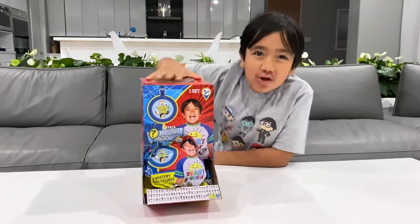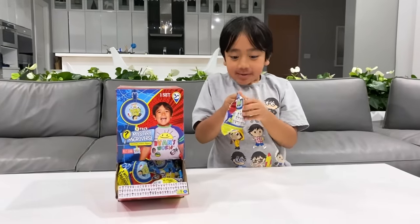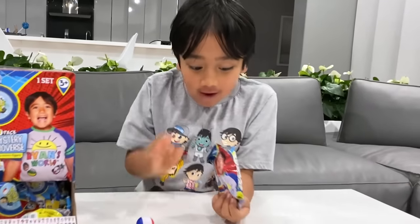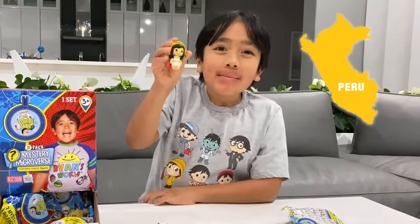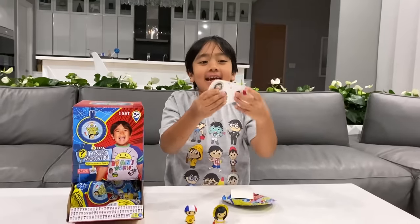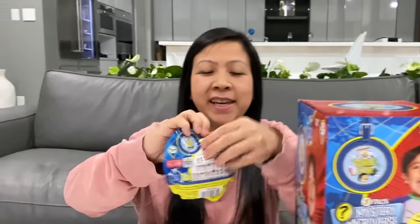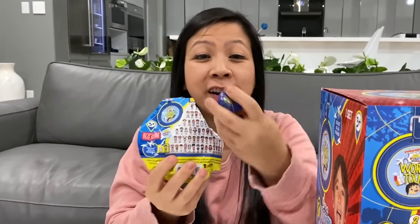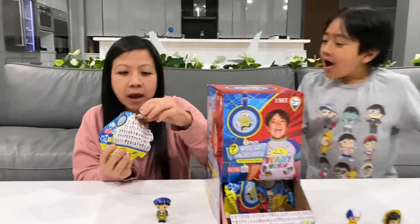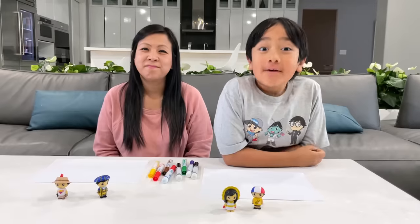For round three, we're gonna use the two-pack Mystery Microverse. Okay, let's open it up. See what I got — I got me from France. And there's one more — Mommy from Peru! It also comes with a unique tag and Prime Code, and some stickers. Okay Mommy, it's your turn. Let's see — ooh! I got Ryan from Belgium. He looks super cool. And cute — Ryan from Colombia. Very, very cool.